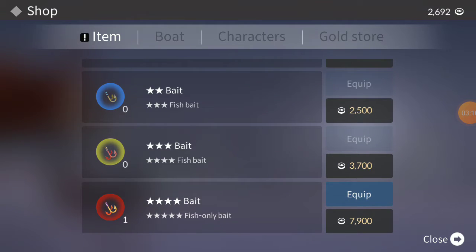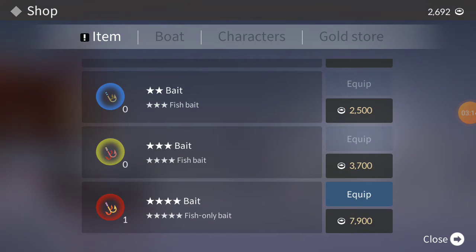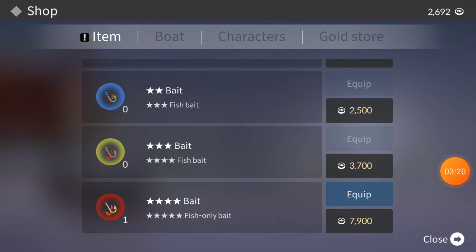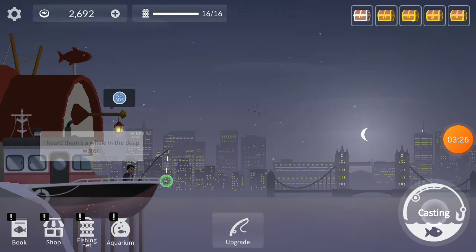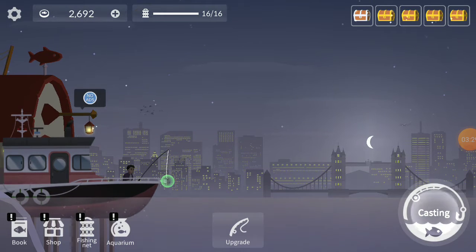My daily reward was that. Also, if you want to get the cackle, you need this bait — you need this three-star bait. I don't know exactly what you need it for, but I guess you need it for whales. Either way, we're gonna start fishing right here.